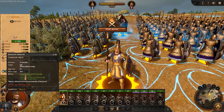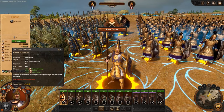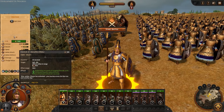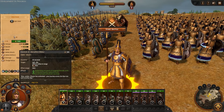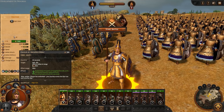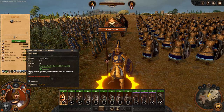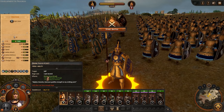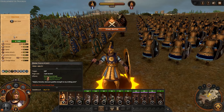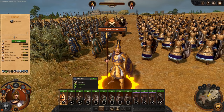I'll hover over each of these abilities so you guys can pause and read them. He's got a shout for morale, the Favour of Asclepius - apologies if I butcher any pronunciations - which is a heal. I found that really tough to deal with when playing as Achilles because he kept healing himself and his units. He's also got Pericles in Resolve - unbreakable and immortal - and Divine Focus, which gives a nice boost to weapon damage and increases his attack interval.